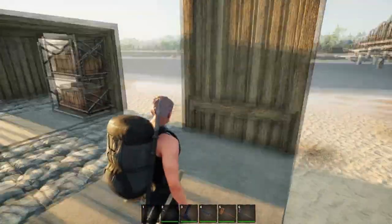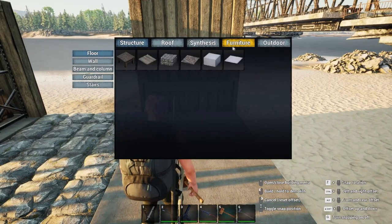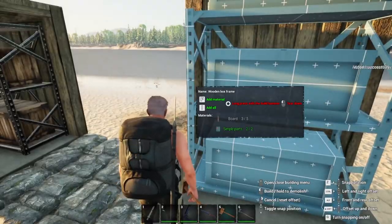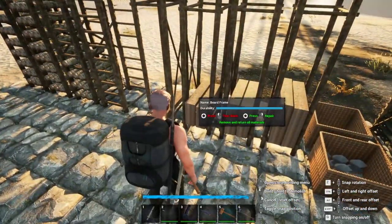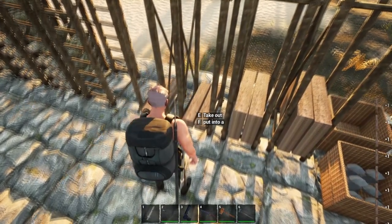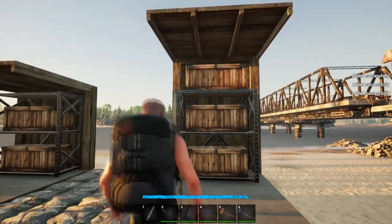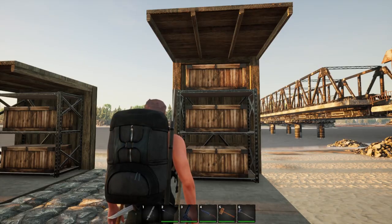So basically it kind of looks like you've got a chair rail or some wainscoting. Then you can go in, furniture, shelf, put the shelf down. We're going to need a lot more boards — I've got three parts, that's plenty. But now as you can see, we have three storage chests all the way up. So now you've maximized on that single square — you've maximized the amount of storage that you can put on that single square.